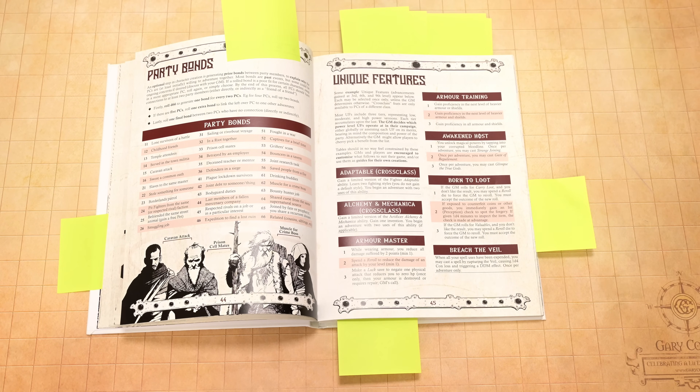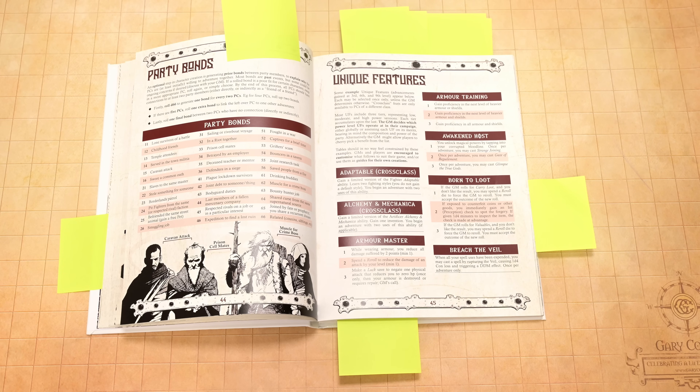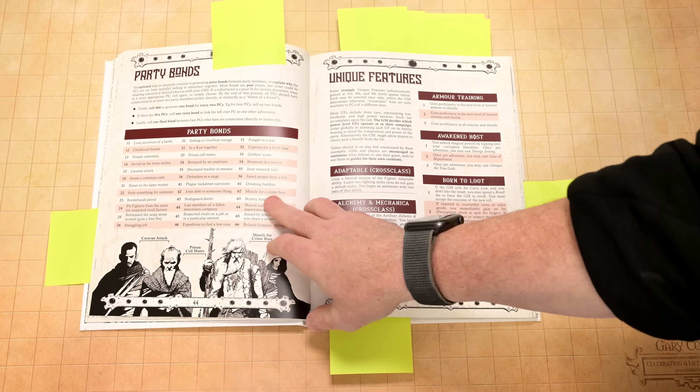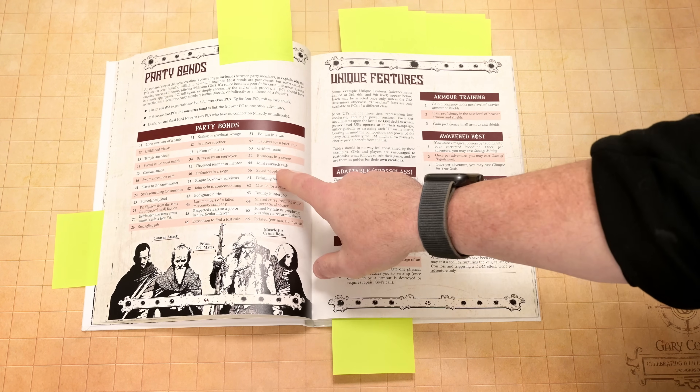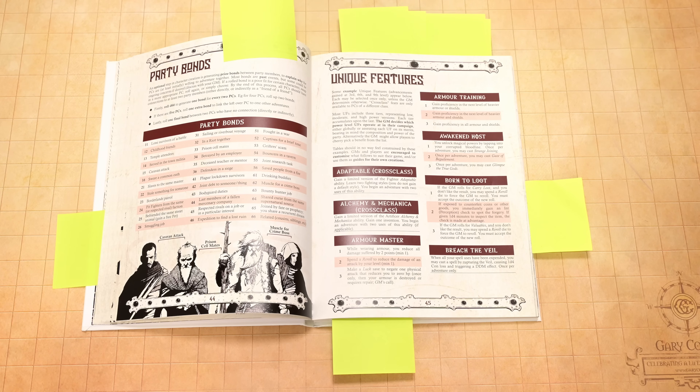Here's something I really like. If you're playing with a group you can just decide the connections, but I love having this in a game where everybody at the table gets to roll on this chart and make a connection to somebody else in the group. They're fun — like 'muscle for a crime boss,' 'joint research task.' It gives you a little bit of a background of how these characters may have worked together in the past and what their connection is.